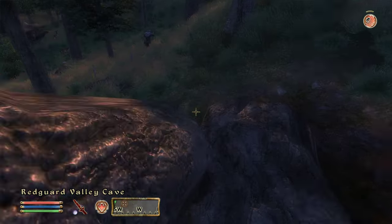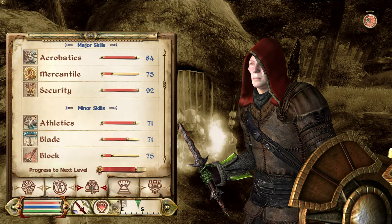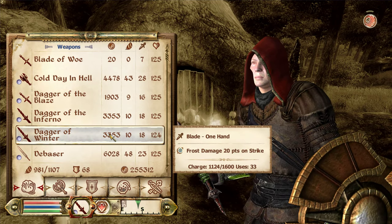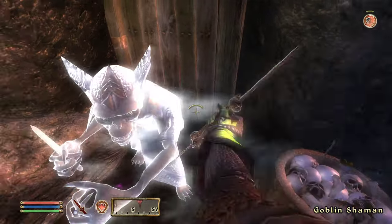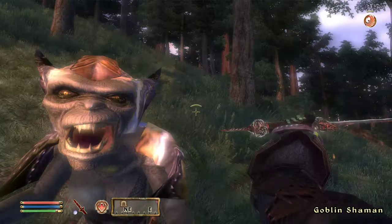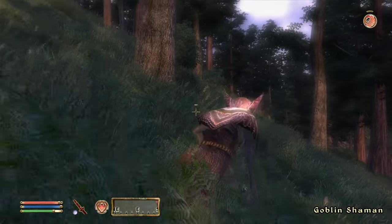There's the weird middle-of-the-forest group of people. This is the cave — let me familiarize myself with what we're using again. We've arrived at the entrance to Red Guard Valley Cave. We should proceed inside. We know these goblins typically drop a lot of potions.